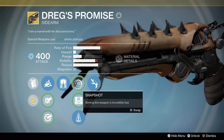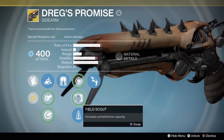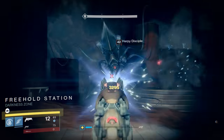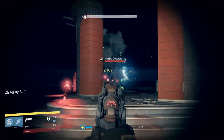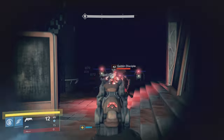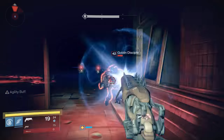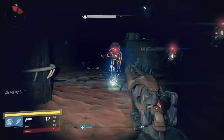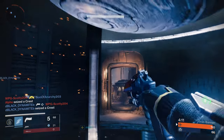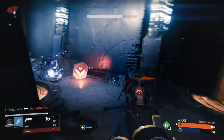Up next for the stat mod perks, we have Snapshot — aiming this weapon is incredibly fast. Field Scout — increases carried ammo capacity. Perfect Balance — this weapon has extremely low recoil. For PvE, you need Field Scout. Holy crap, do you need Field Scout. Since this is a burst fire weapon, you will eat through ammo faster than normal, especially since the damage output isn't consistent depending on how many precision shots you land. Overall, you're going to be doing about as much damage as a normal primary weapon. For PvP, Perfect Balance is the best option in my opinion — you want consistency, and pairing this with Soft Ballistics gives you plenty of range and stability to reliably land your shots.